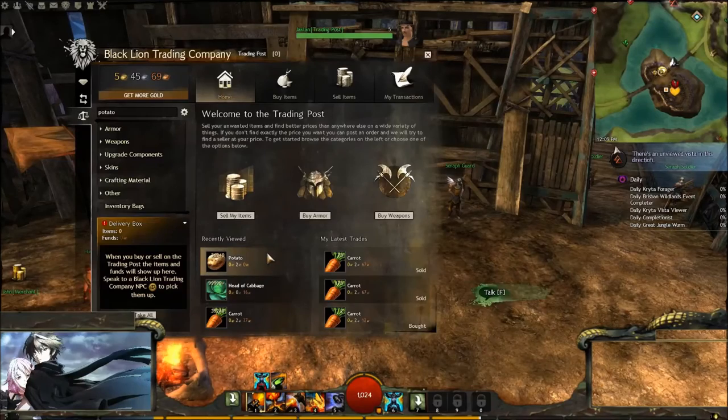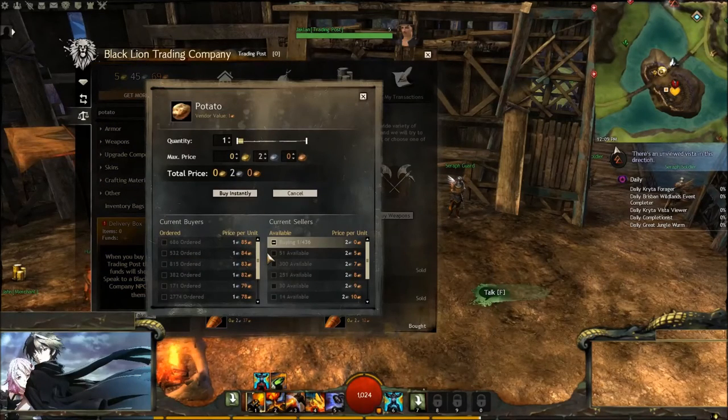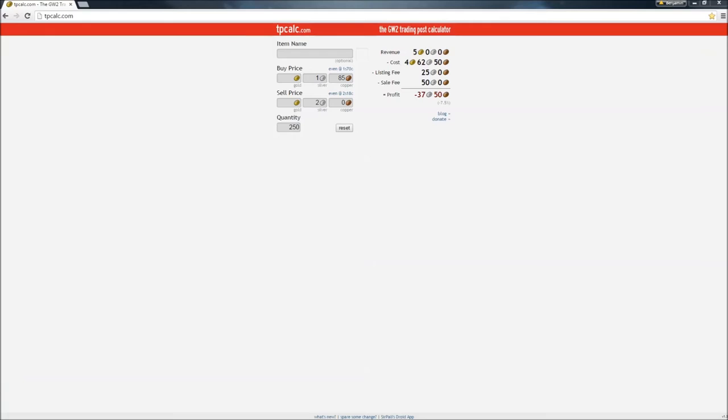We're going to go ahead and look at the potato for example purposes. Over here on the left side, that is what players are currently purchasing this item for — they're going for one silver and 85 copper. And the current sellers are selling them for two silver, zero copper. When we go ahead and look at this website, we're going to see that I plugged in one silver, 85 copper, and two silver and zero copper for the buy price and the sell price.